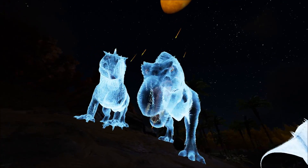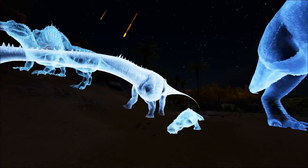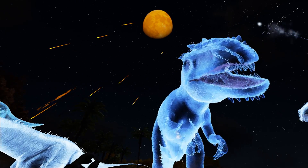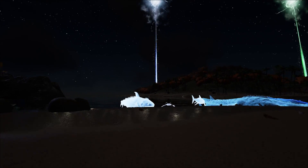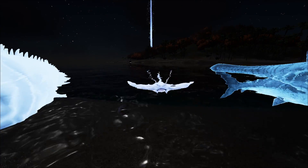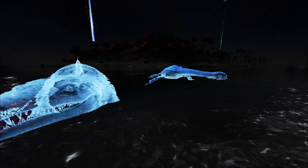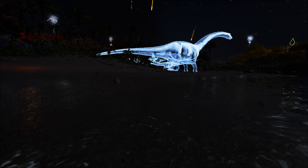First we've got the spino, a pooping t-rex, diplo, sarco, giga, and a bronto. We've also got a few sea creatures: the dunk, the manta, ichthy, megalodon, mosasaurus, and plesiosaur. These guys all look really great, really cool looking.